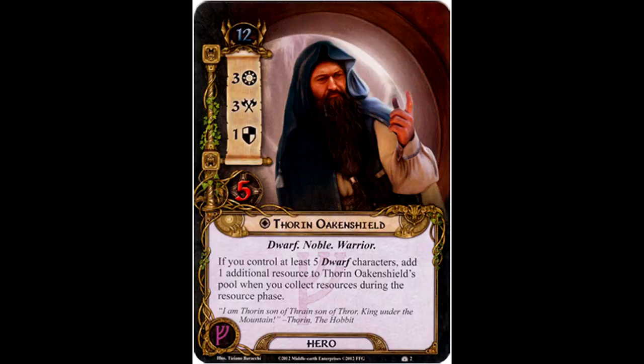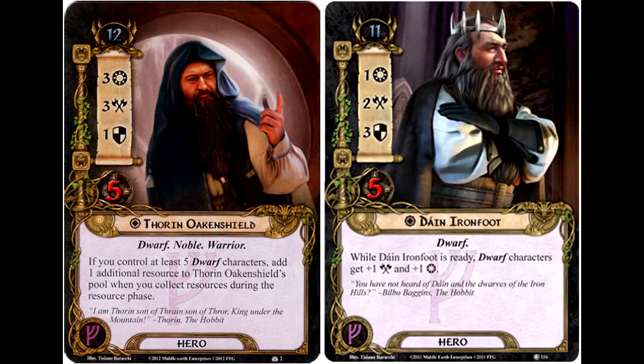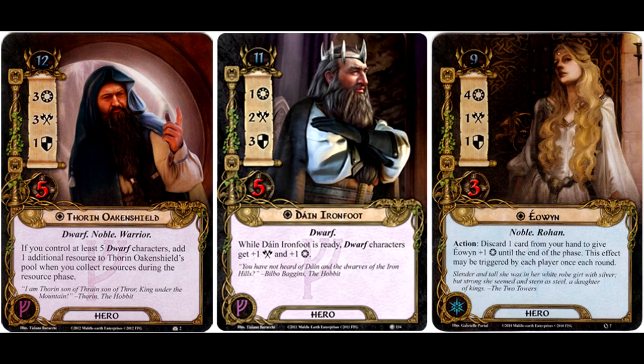Thorin is our second dwarf leader, of course Dain Ironfoot being the first. He's one threat higher than Dain and has better stats, which is why he has the one extra threat. I like his ability — it's very thematic. You have to control quite a few dwarves, sort of building up your Thorin and company. If you're not using Dain, this is a nice way to compensate for losing that extra willpower, because you're pumping out more resources to play more dwarf allies. So long as Dain Ironfoot is on the table, he begins the game with four willpower, which rivals Eowyn.